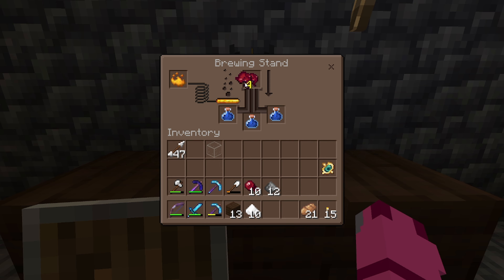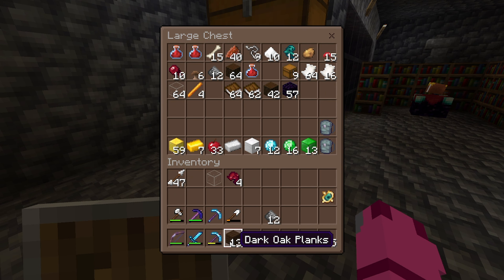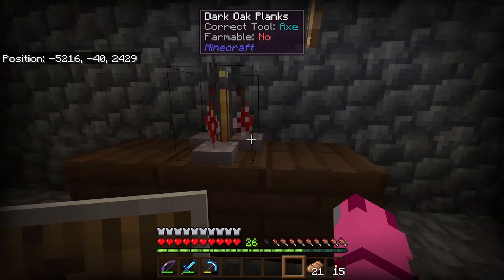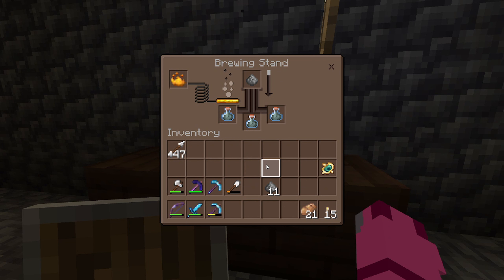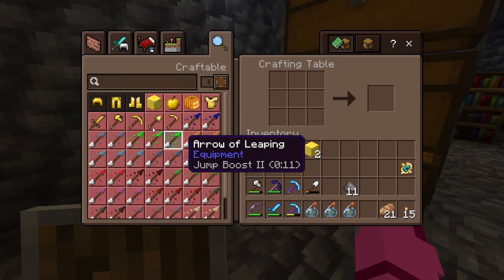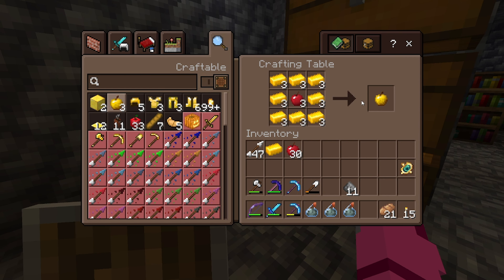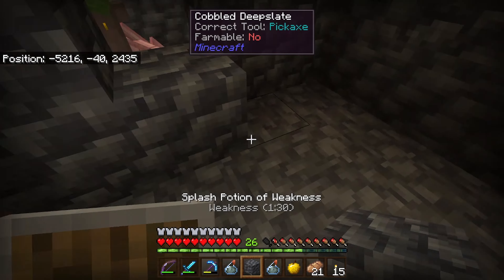Let's grab our blaze rods and make blaze powder, then place this in the brewing stand. I think what we have to do is put a fermented spider eye in here and it should make a weakness potion. Let's put everything back in. Should be almost done here in a few seconds. Yes - make a weakness potion, and then we add gunpowder to it. Now we've got weakness potions. Now what we'll do is grab some gold and some apples, make three golden apples, then break the wall, throw the potion down, and get the apples to them. Then we'll watch and see what happens.